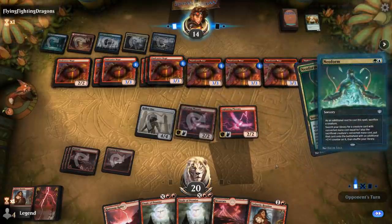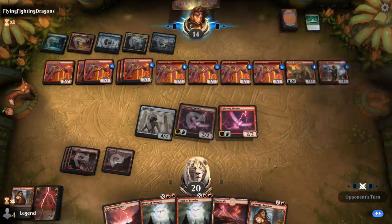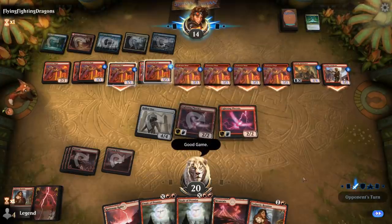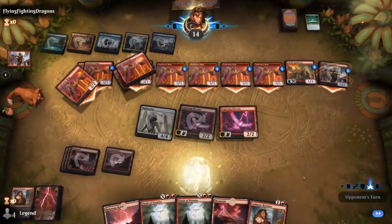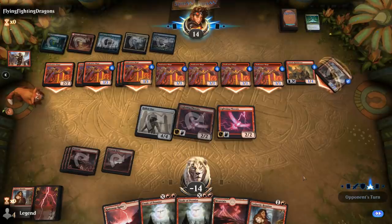A Rubble Fort for haste and a Combat Celebrant for a double attack step — it's going to be more than enough. There is an attack all button that makes this attack a little easier. GGs, on to the next one.